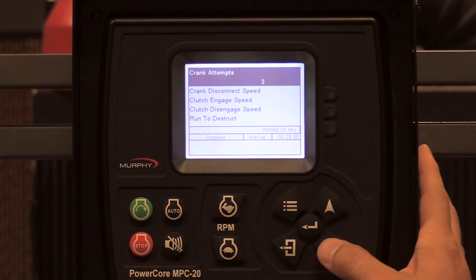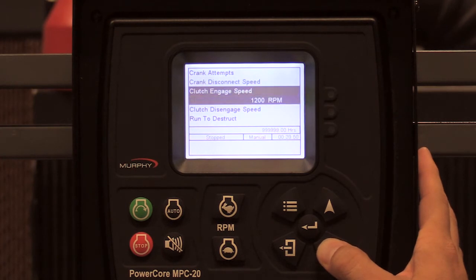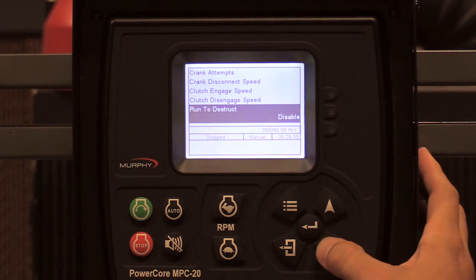In advanced engine settings, crank attempts at 3 is fine, and crank disconnect speed at 500 RPM is fine. I'm not using a clutch, so I'm not going to select those options.